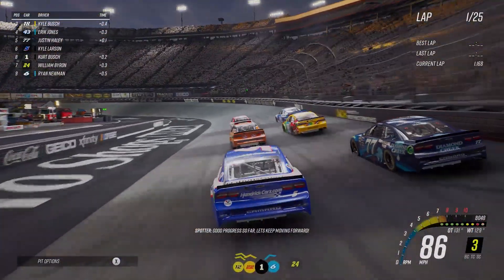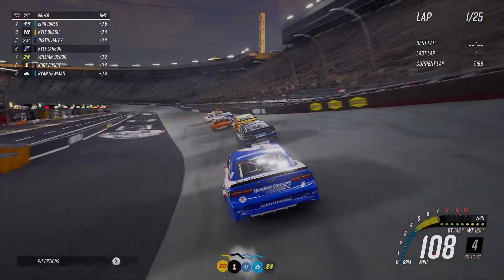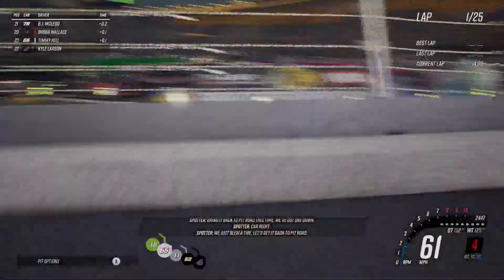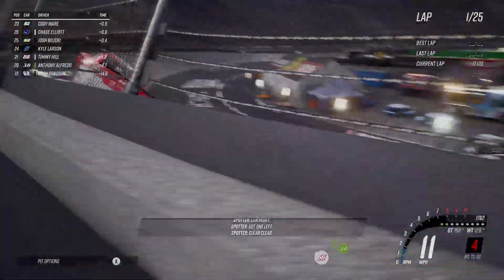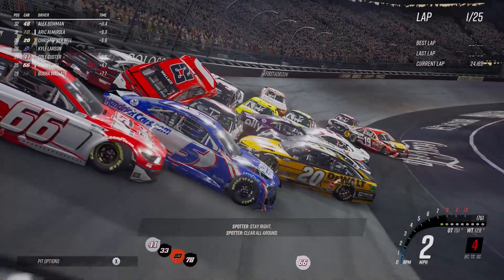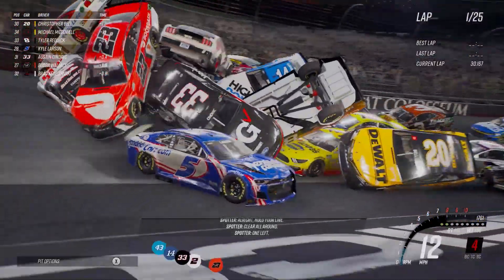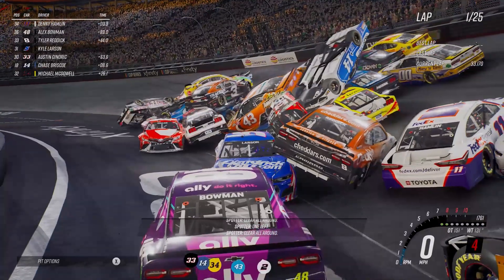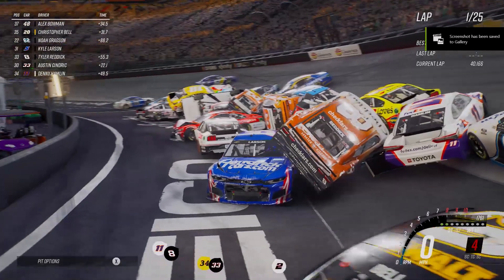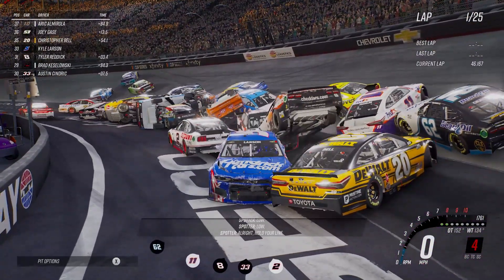Now we're trying Bristol regular - I found this track almost unplayable so far because the AI just do not care if you're on the outside; they won't give you room. I actually straight up crashed down the back straightaway, and we have a huge accident. The AI are hauling and they do not slow down - they don't try to avoid anything, they just start piling on in. We have a massive accident here on Bristol Dirt. So many cars upside down - a Rick Ware Racing car just came piling in, Cody Ware, Daniel Suarez, the 48 of Bowman, Chase Elliott somewhere - just about half the field is upside down.